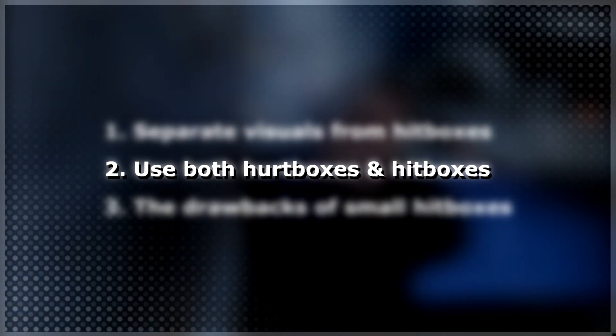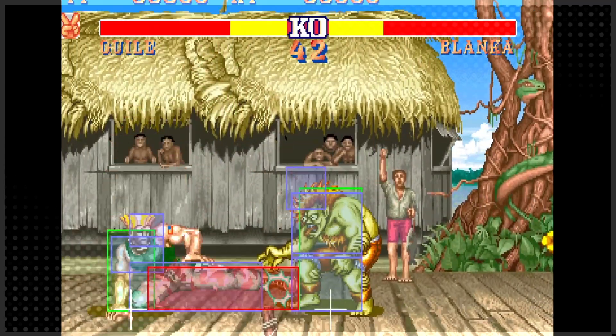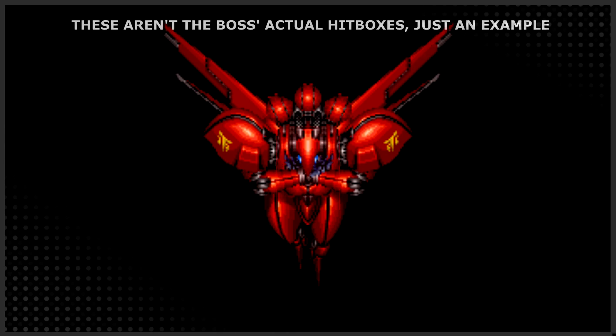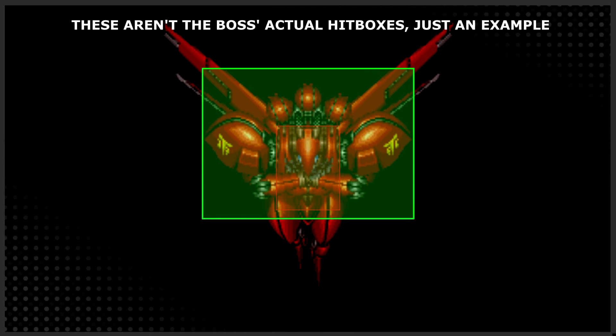Separate hurtboxes and hitboxes. Balancing hitbox sizes for different types of collisions can be pretty difficult, so you want to separate hitboxes and hurtboxes. Enemy collision hitboxes should be fairly small so the player doesn't get clipped, while their hurtboxes should be large so the player doesn't have to aim too precisely.